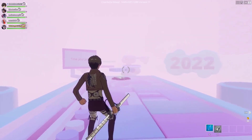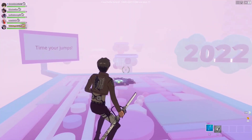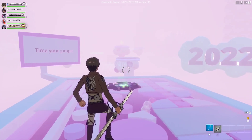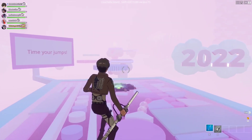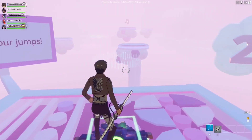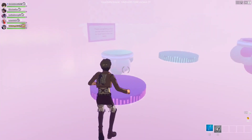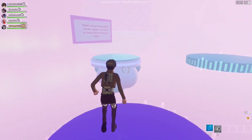For this Coachella quest, essentially you have to collect hidden music nodes inside the Mirage Speedrun in the Coachella Creative Map. You'll find the code for the Coachella Creative Map in the description box below. Basically you just make your way to this Speed Mirage area and start doing the course, and you'll find these hidden music nodes — just collect those.